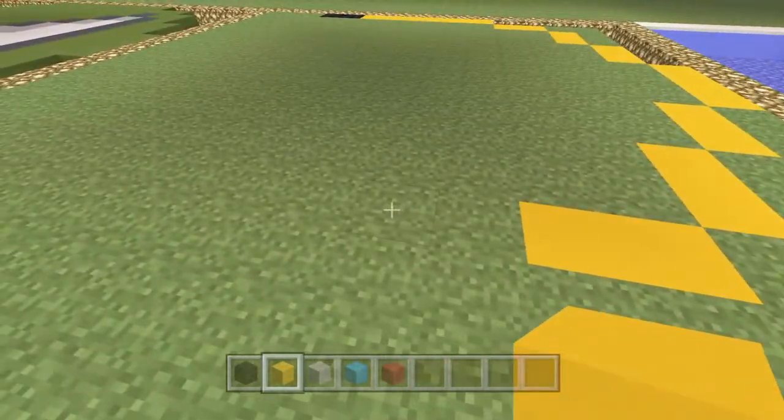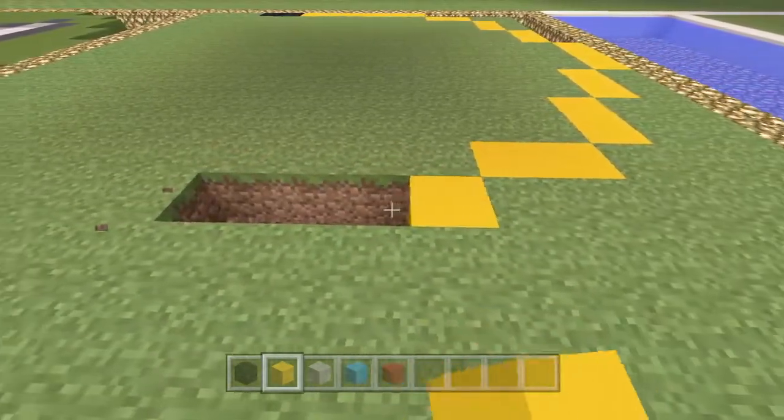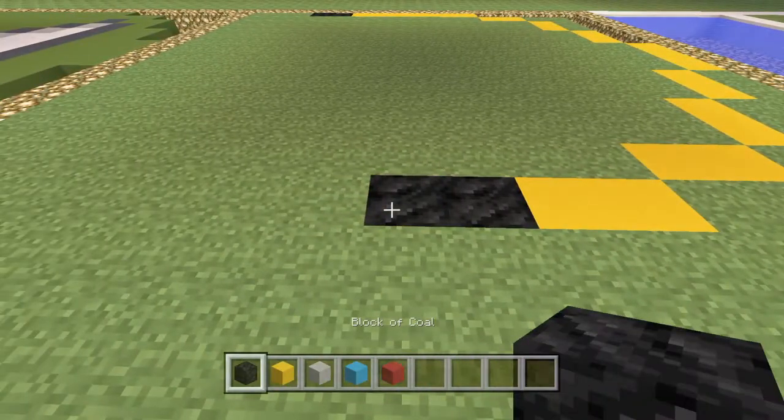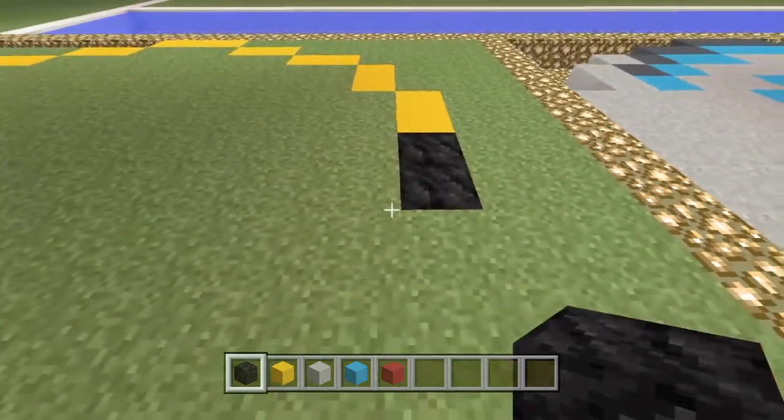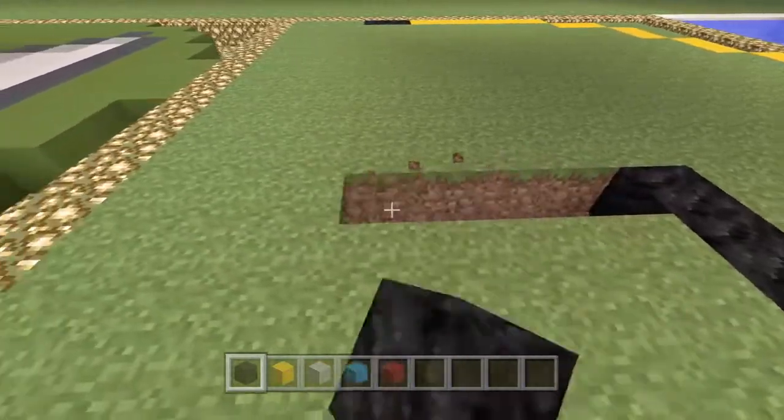Then down to the front part we're going to have four - two yellows and two more - and it's going to come across one, two, three. There we go, and then from this third one we're going to go all the way down to the bottom.